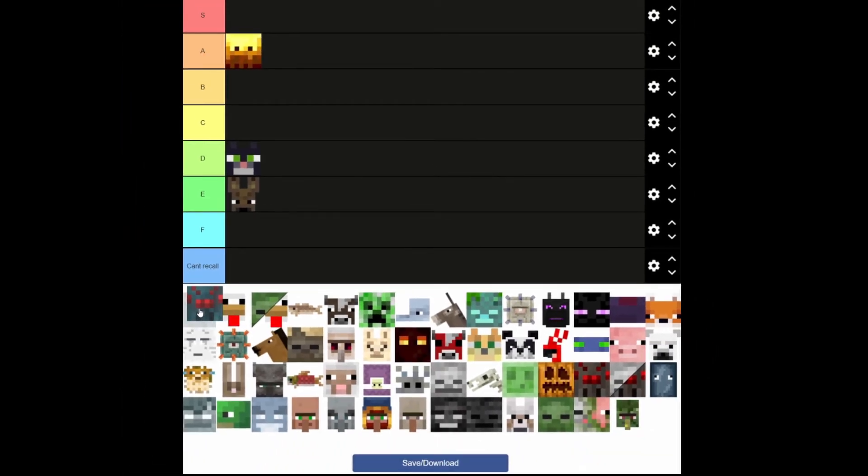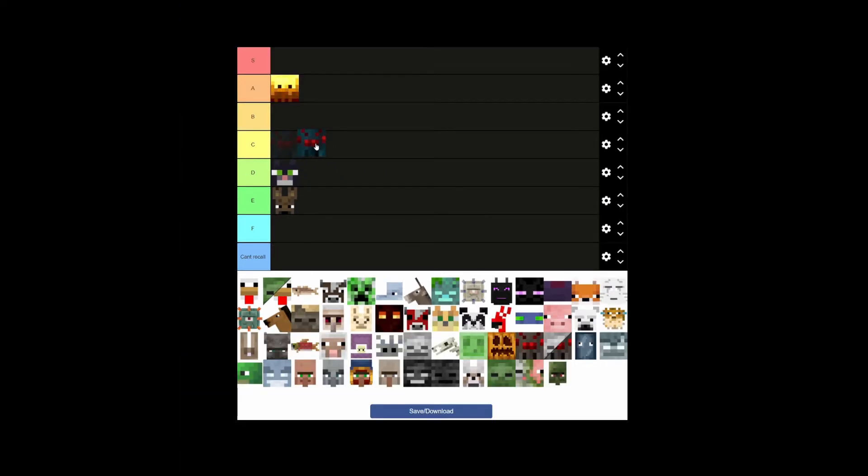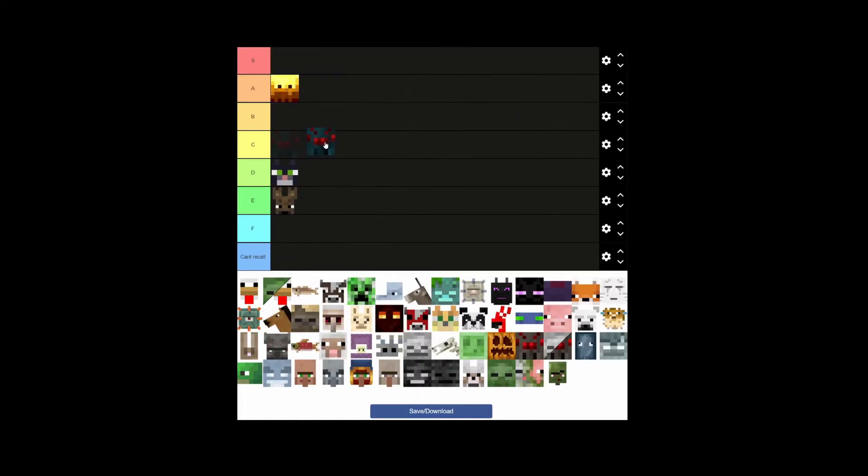This is a cave spider. Cave spiders are not useful to the game. I personally hate them because of their damage, but they are pretty cool. So I'm going to put them in D again.